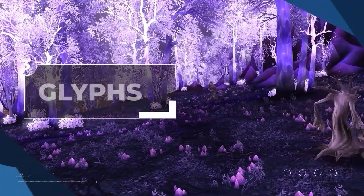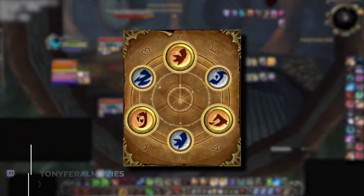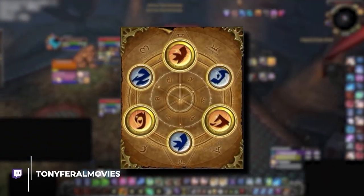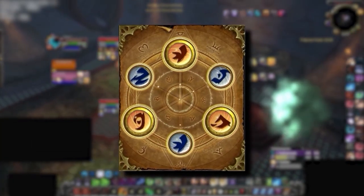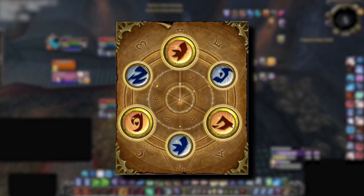After selecting your talents, the next step is picking your glyphs. Glyphs are separated into two categories — major and minor — in which we can have three of each. Starting off with major glyphs, there is some variation here depending on compositions, match-ups, and even playstyles.